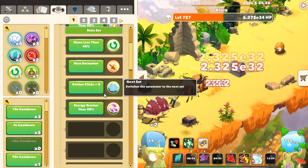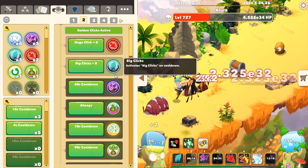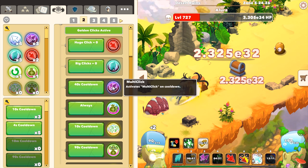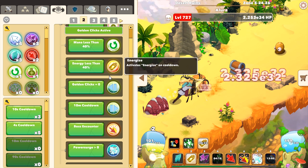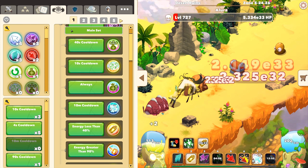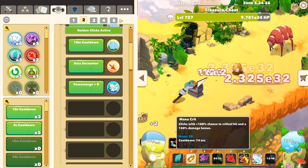There's also boss encounter, power surge, and Cola Clicks when active, plus Clickstorm on top. The second set uses Mana Crit at a 10-minute cooldown, while the main set uses Mana Crit whenever Power Surge is active — since Power Surge doesn't last that long, it usually only works once, though in late game it might work more than once.